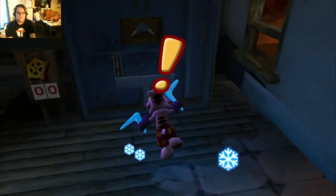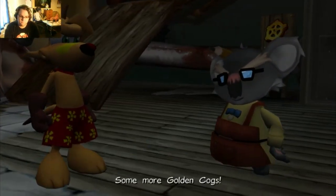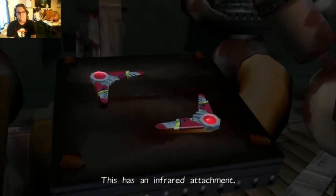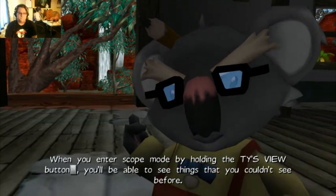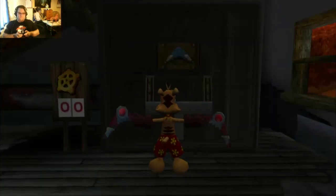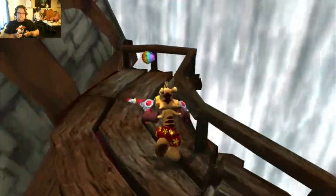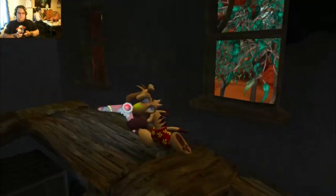And also, let's see if we get — thank you, Ty. Just what I needed. Yes! An Infra-rang. That's an Infra-rang. When you enter scope mode by holding the Ty's View button, you'll be able to see things that you couldn't see before — picture boxes. Little ripper! You hear that? That is detecting picture boxes.